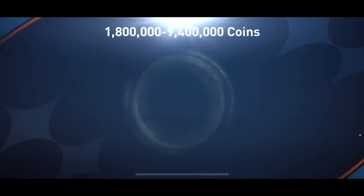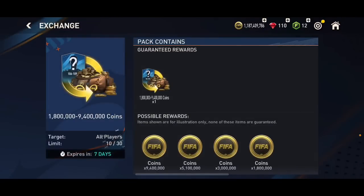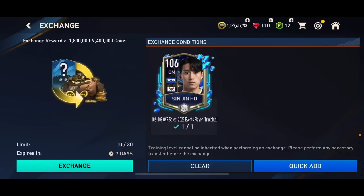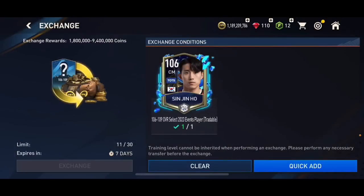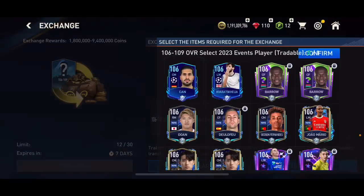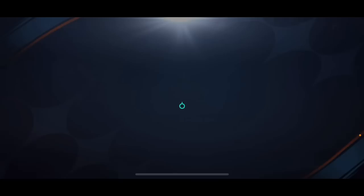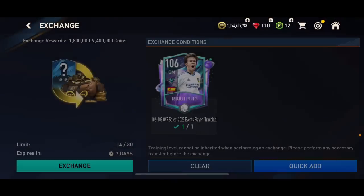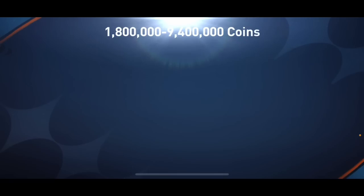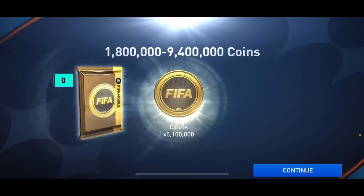I actually did not expect to get the max amount of coins even once — I thought I was going to get 3 million or 5 million at least a couple of times, but 9.4 million, I'll 100% take that. We are only getting 1.8 million now — there is a pattern, we're getting 1.8 million almost all the time. That's still guaranteed profit though; you're not losing coins if you buy them for 1.8 million, though prices may vary by region.